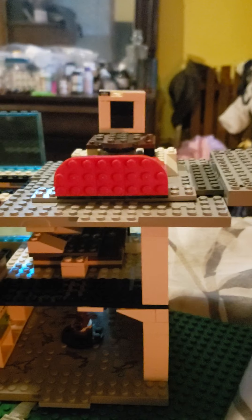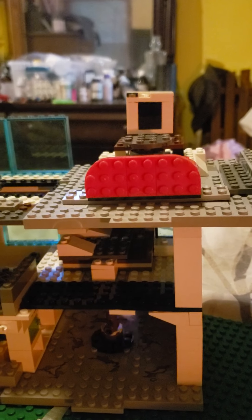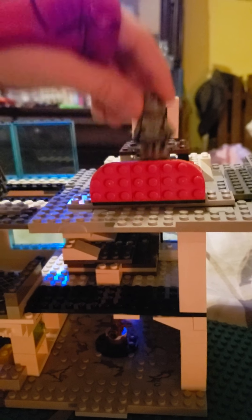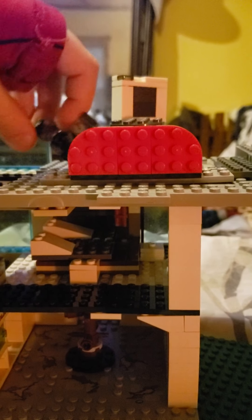Up here it's like Teen Titans Go — they've got their little TV, and Cyborg goes right there. I wish I had Raven, Beast Boy, and Starfire, but all three of them together is a hundred bucks. You can sit Cyborg on the little red couch and he can play video games. That's where they usually meet up and look on the TV for the bad guy alert.